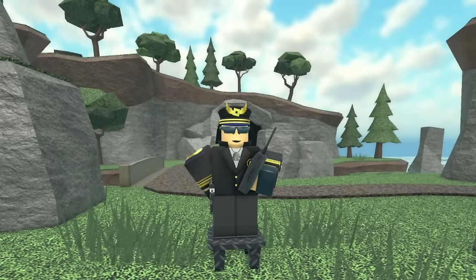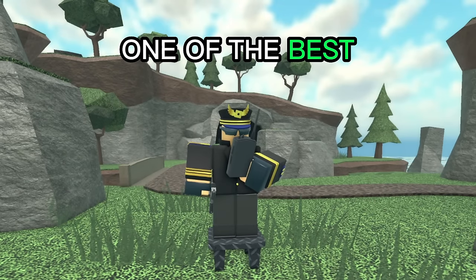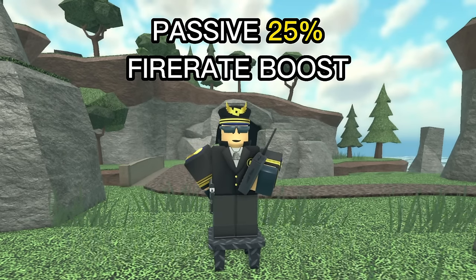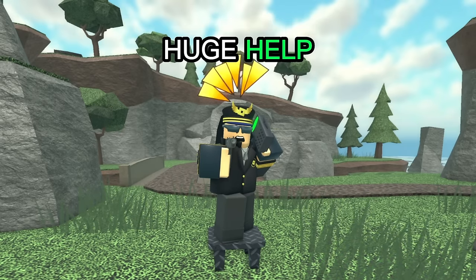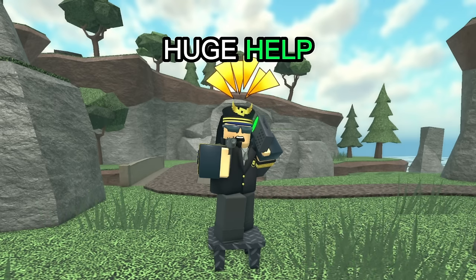Okay, so this is a fat W. Unlike the Freezer, the Commander is arguably one of the best towers in the game. The Commander gives a passive 25% fire rate buff to towers within its range, and gives a 55% fire rate buff when using its ability. That's absolutely insane and ends up being a huge help. I think the Commander is going to make a big difference and probably make the game a lot easier.